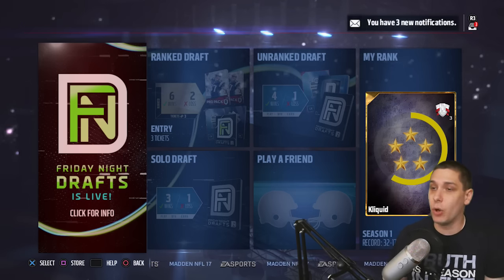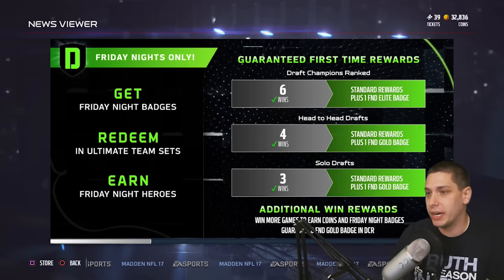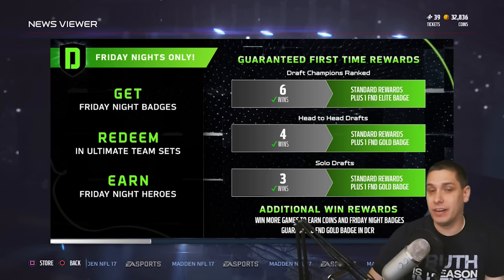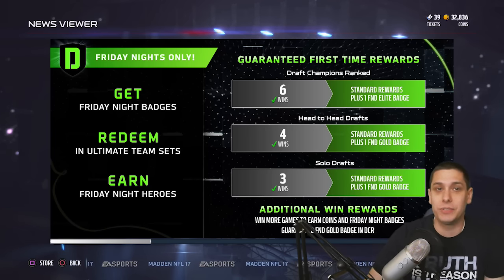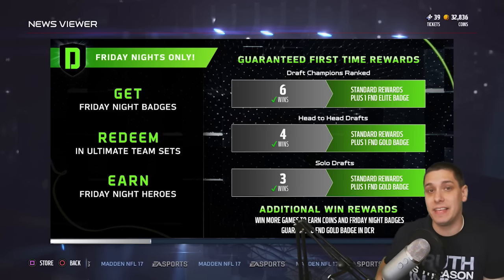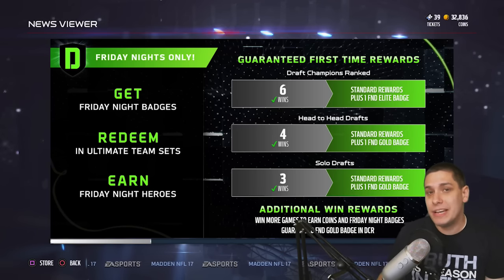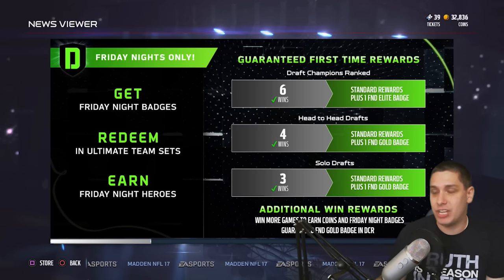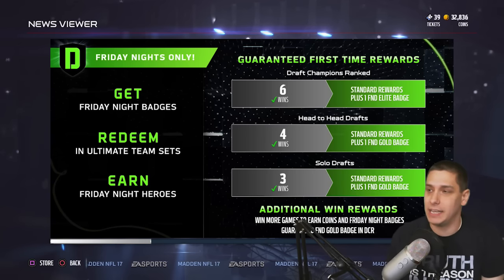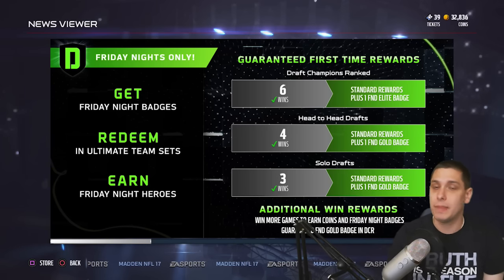So what you're going to want to do is go in here — this is the news update. If you look on the left, it's going to give you some information. Basically, there are going to be some collectibles that you can actually get here in the game. They're Elite Badges and Gold Badges within Friday Night Draft Champions, called FND Gold Badges or FND Elite Badges. You can take those and redeem them for players within the game.